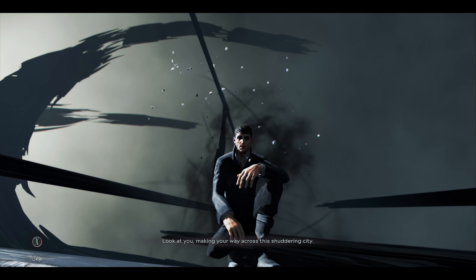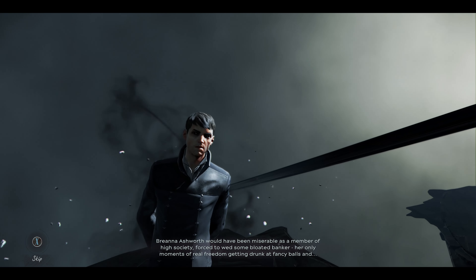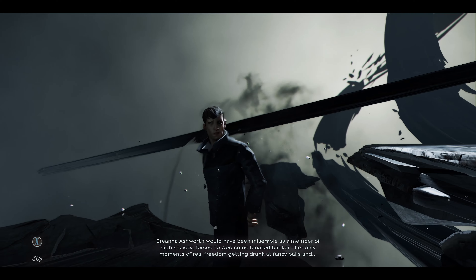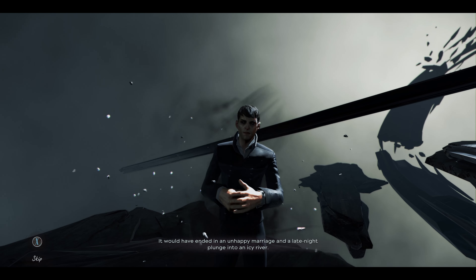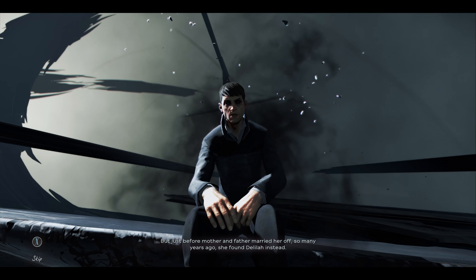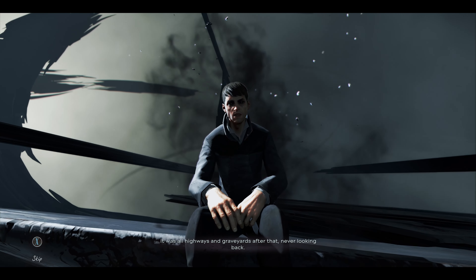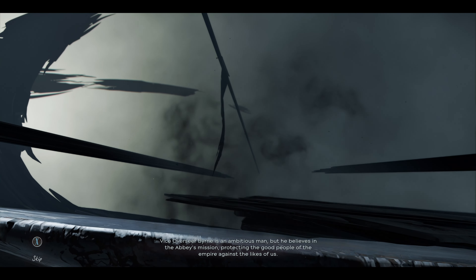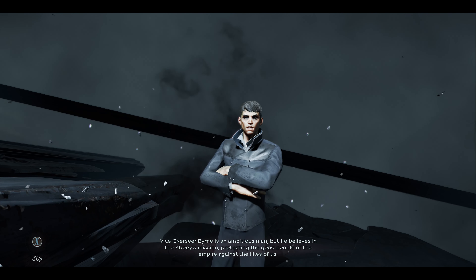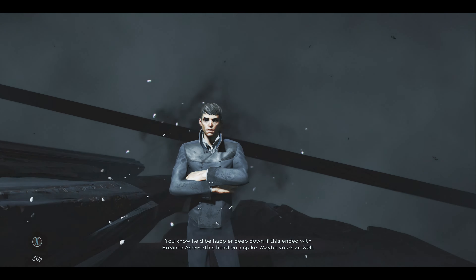The Outsider speaks: "Look at you, making your way across this shuddering city. Brianna Ashworth would have been miserable as a member of high society, forced to win some bloated banker. Her only moments of real freedom — getting drunk at fancy balls and slipping away to couple with strangers. It would have ended in an unhappy marriage and a late-night plunge into an icy river. But just before mother and father married her off so many years ago, she found Delilah instead. It was all highways and graveyards after that. Rainbows and moonbeams. Never looking back. Vice Overseer Byrne is an ambitious man, but he believes in the Abbey's mission — protecting the good people of the Empire against the likes of us. You know he'd be happier deep down if this ended with Brianna Ashworth's head on a spike. Maybe yours as well."